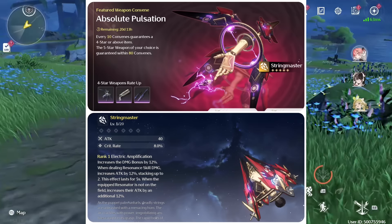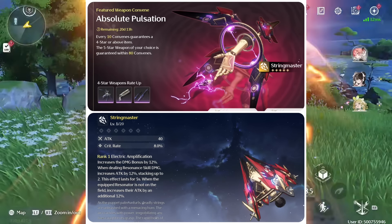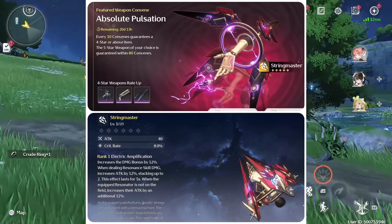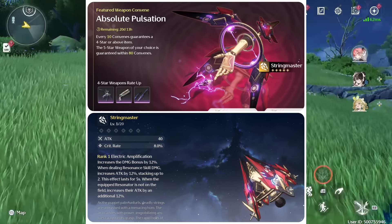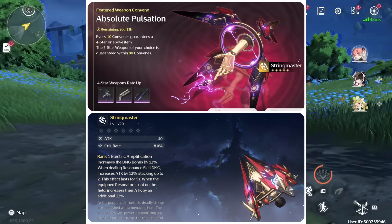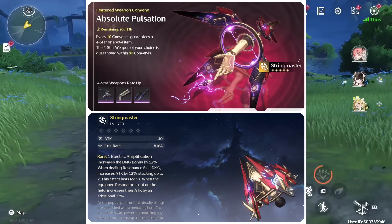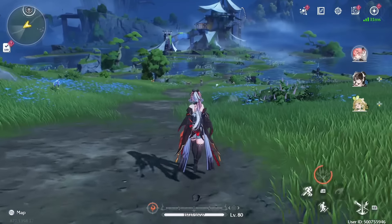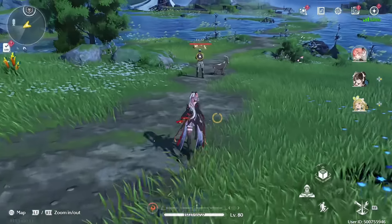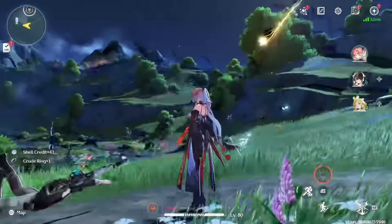Here are the details for Yin Lin's weapon banner. It also has a crit rate main stat, which is very useful. The effect is quite big: Electric Amplification — increase damage bonus by 12%; when dealing Resonance skill damage, increase attack by 12% stacking up to 2 times, lasting for 5 seconds; when the equipped resonator is not on field, increase their attack by an additional 12%, which is perfect for Yin Lin as she does a lot of off-field damage, being one of the best sub-DPSs in the game. Overall these are very valuable, but that is expected from limited 5-star weapon banners. Pull if you really want to — if Yin Lin or Camellia is your favorite character, go for the weapons, but other than that it's not 100% needed.